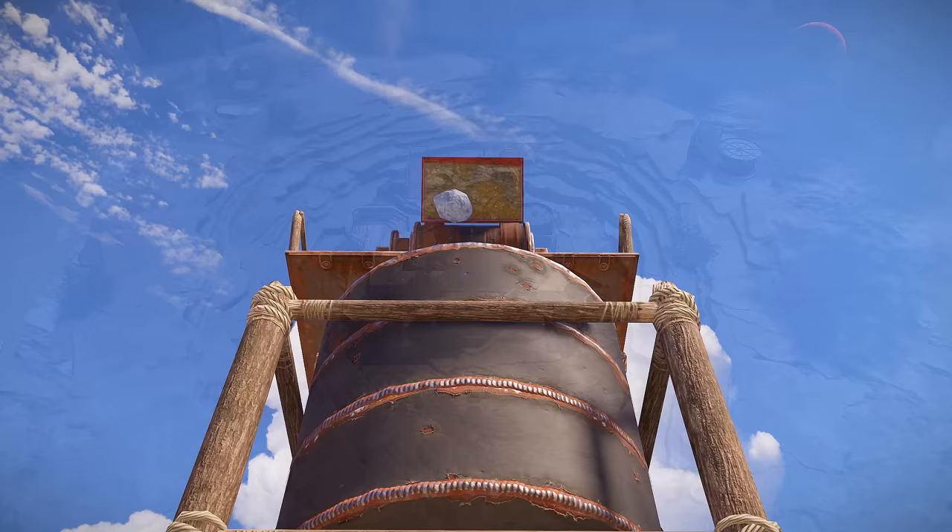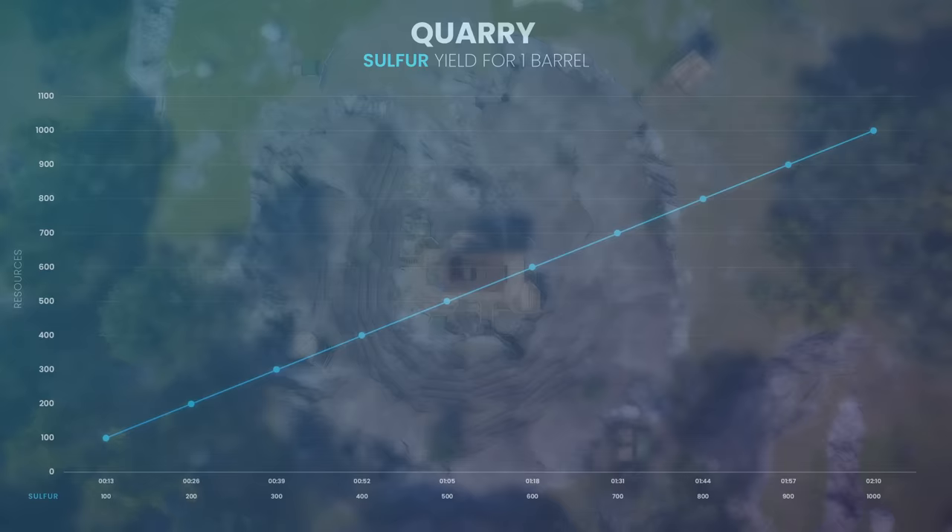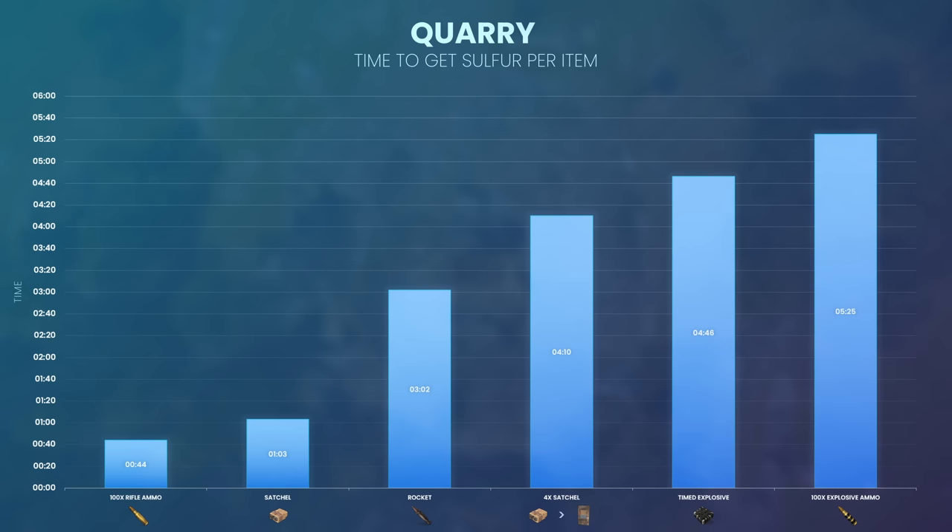The sulphur quarry provides 1000 sulphur ore per diesel barrel. By looking at the yield for up to 10 barrels, we can calculate the expected amount of sulphur that can be obtained. If you're working with a time constraint, here's the sulphur collected for one barrel over time.